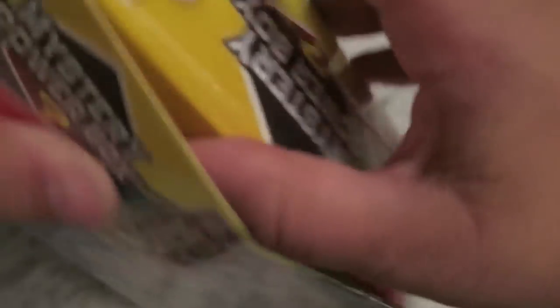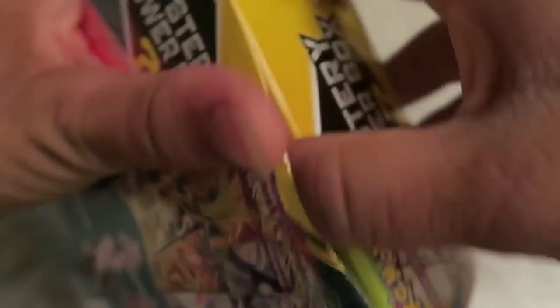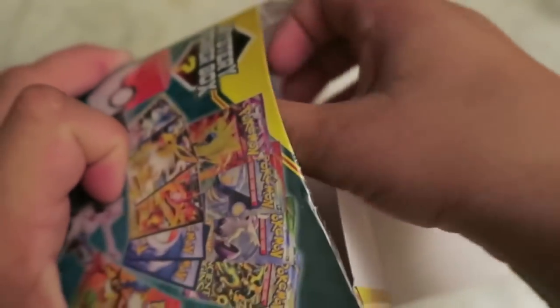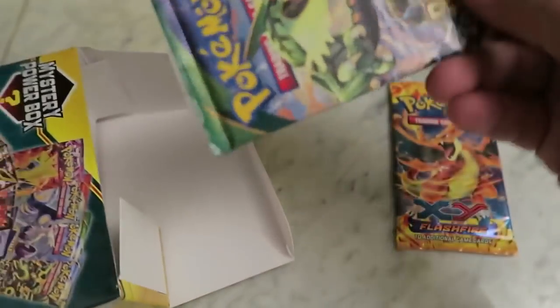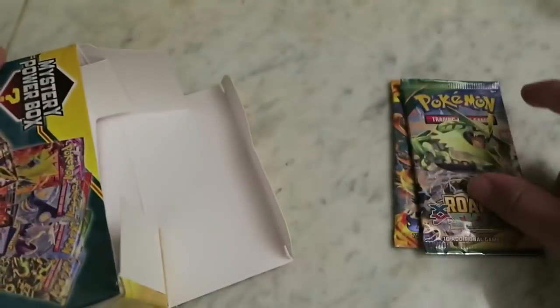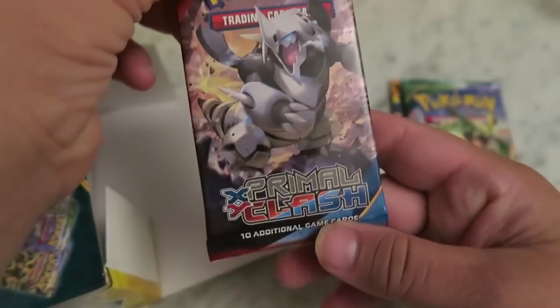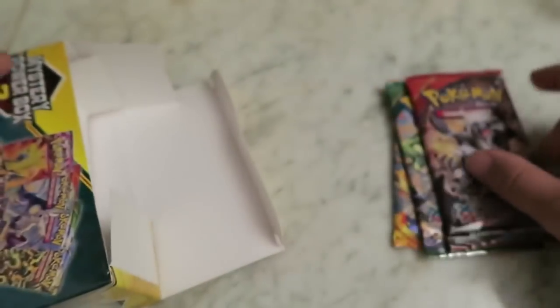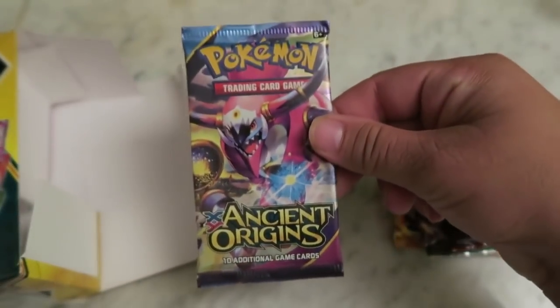Having some trouble already, but that's okay. So let's see what we got. We got XY Flash Fire. We got Roaring Skies. We got Primal Clash. And we got Ancient Origins. So this would be the Mystery Pack right here — the Ancient Origins.